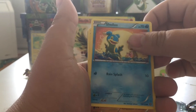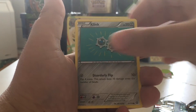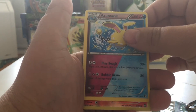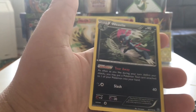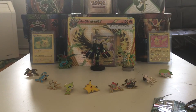Alright guys, so we have a Shellos, a Croagunk, a Tangela, a Klink, a Joltik, a Rapidash, a Special Charge, and a Zygarde which is a dual-type Pokémon, a Rapidash reverse, and our rare in the pack is a Weavile — which we still needed, so that's not so bad, at least we got something we needed.